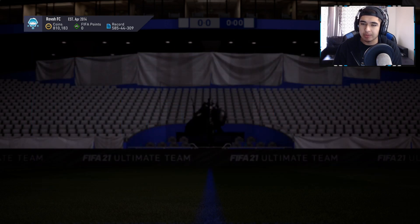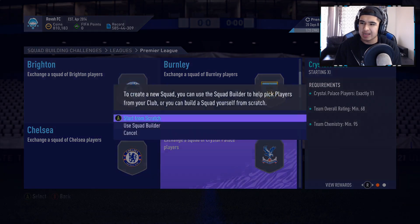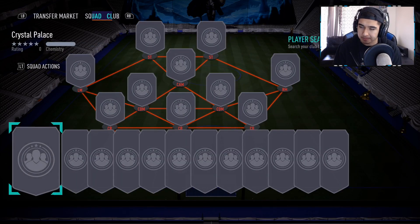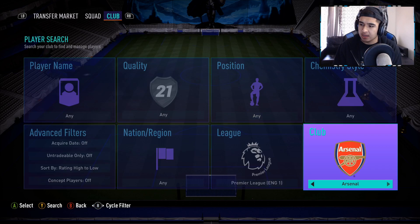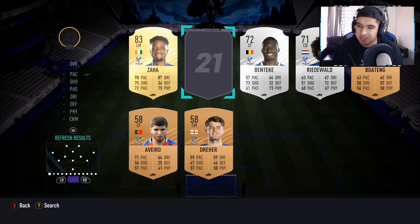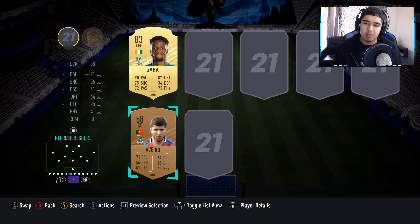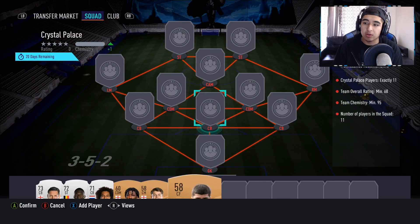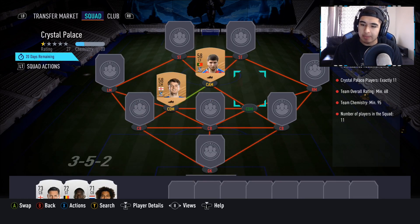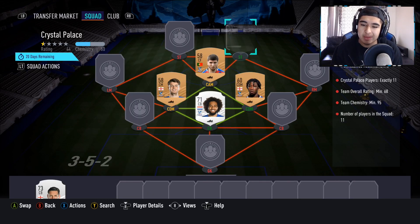We already have Crystal Palace if we take a look. Let's check the Premier League Crystal Palace SBC — is it worth it? Electrum players pack — yeah, it's worth it. My rule is: if I have six or more players, I just go ahead and complete the SBC right away. I have six players, so I'll buy the rest. It'll cost me no more than 3K and I get a pack back with more gold, silver, and bronze players into the club. It's a perfect method.